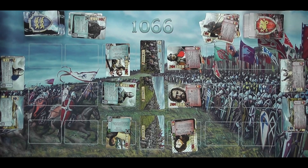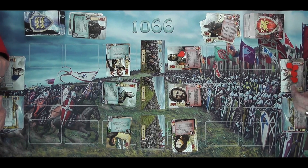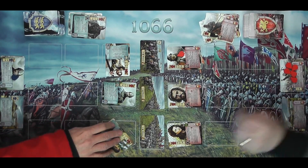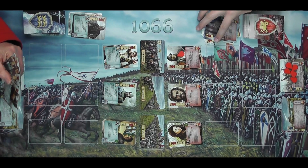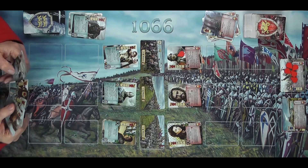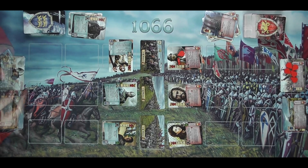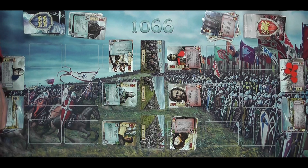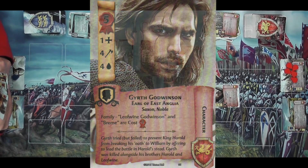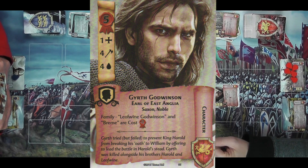I think I resolved my objective — I haven't got any extra might, just three from William and one from the tactic, so I've exceeded the might of the war council by one, which means I play one damage. Adding up all the Saxon might: he's got four and three, so that's seven, minus the threshold of two, so I do five damage — the Battle of Fulford is looking pretty good for me. New round, everybody rotates back, and we draw two new cards.